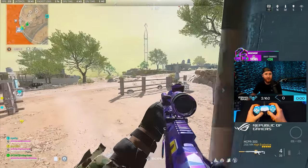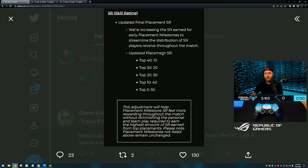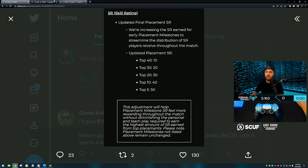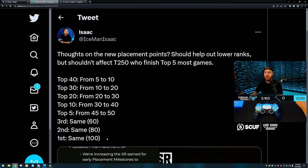First and foremost, let's talk about a change that just went live a couple days ago. They've updated the way the placement system works and made it more generous to people who don't finish in the top five. From top 40 you now get 10 points, top 30 gets 20, top 20 gets 30, top 10 gets 40, and top 5 gets 50 — and then of course 60, 80, and 100 for the final placements.